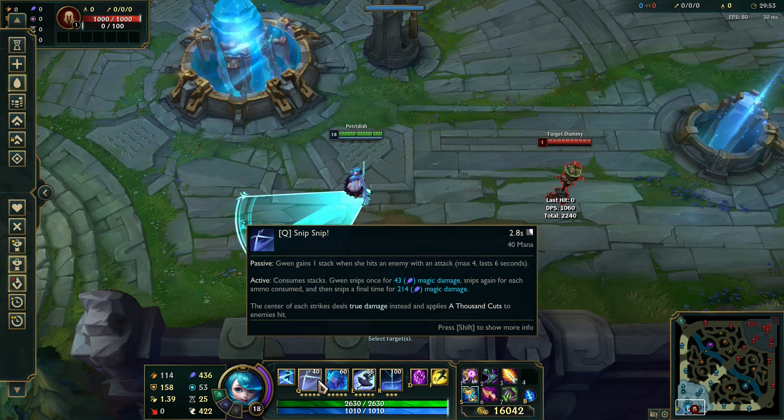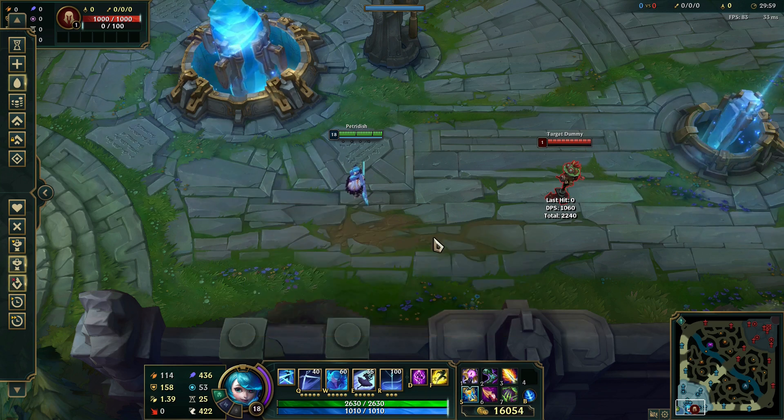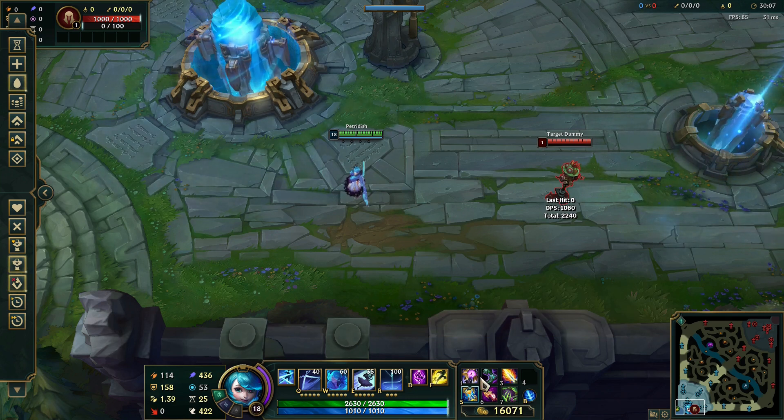Your Q has a 5 second cooldown at level 1, so basically if you land your Q with full stacks and hit another 4 auto attacks, your Q will already be up again and you can use it with max stacks again.